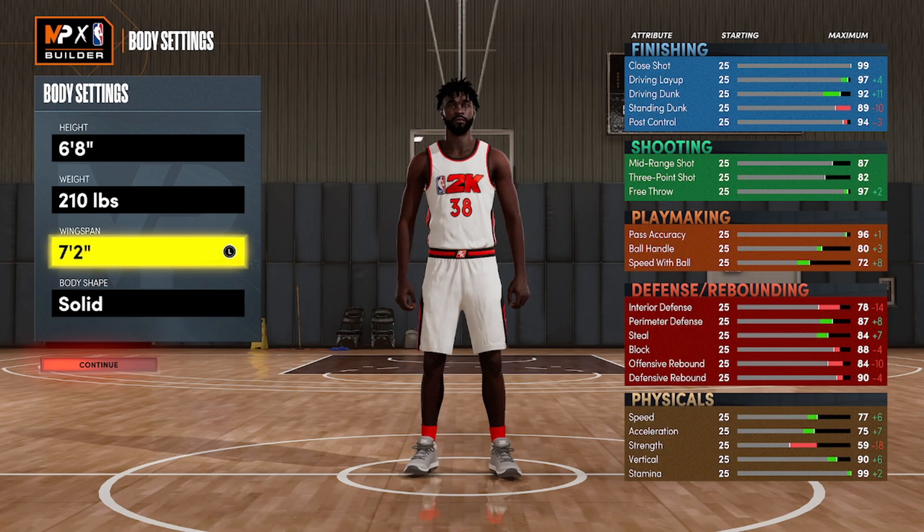Going down to playmaking, you only get silver quick first step. You need a 75 for gold, I don't think that's achievable on this build. You do get an 80 ball handle. You need an 84 or 85 for pro dribble moves, but 2K is blessing people with decent ball handle this year. Whether you have a 75 or 80, your opening tiers of ball handling moves are usable. There are some Kyrie packages that unlock at 80 as well.